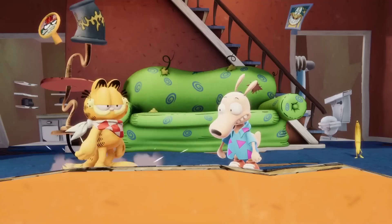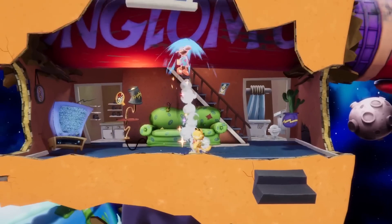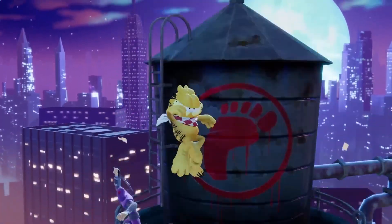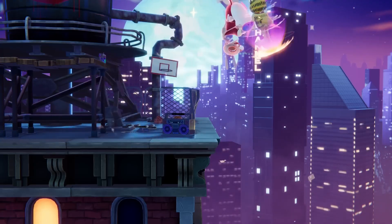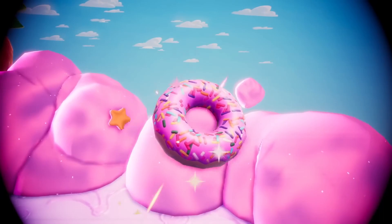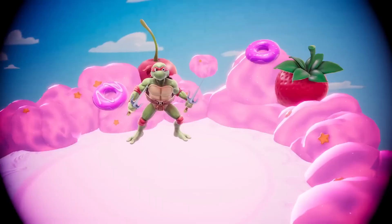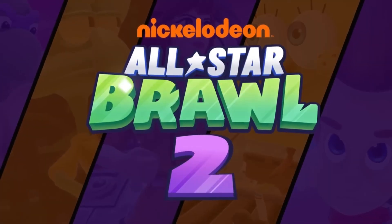Garfield's strong attacks have some great power behind them, and are all fantastic ways to end out his combos. His charged down air may look a lot like his light down air, but don't be fooled. The light version hits opponents multiple times and pops them up at the end, while the charged version is a powerful spike. Think you have what it takes to keep this lazy cat fed and ready for action? Then try your hand at Garfield, and see if you can satisfy his appetite in Nickelodeon All-Star Brawl 2.